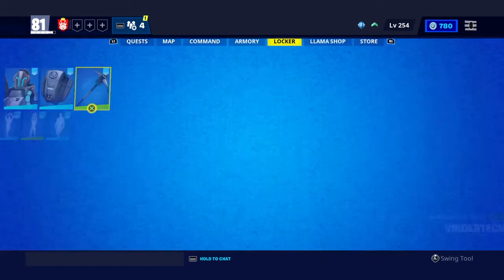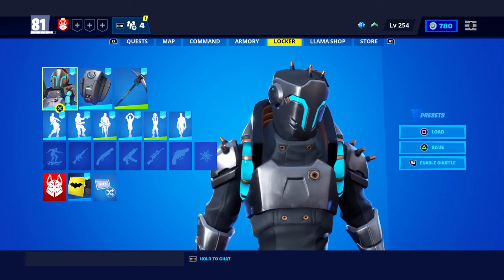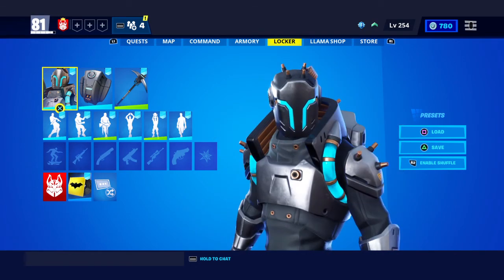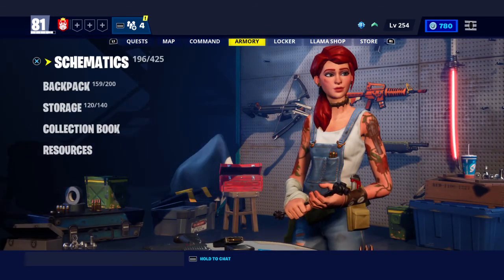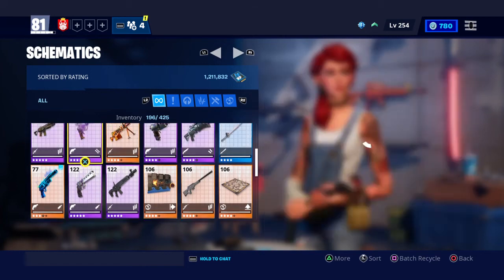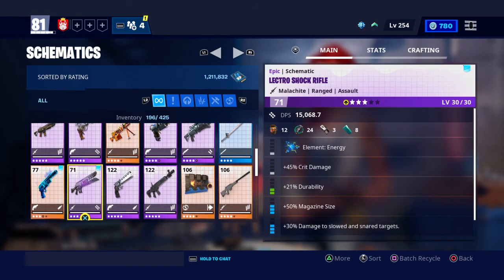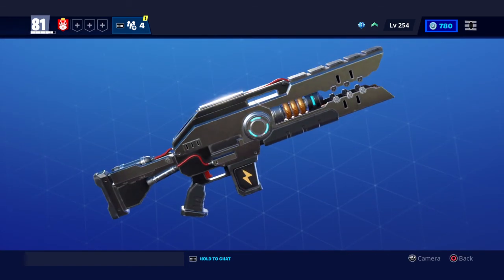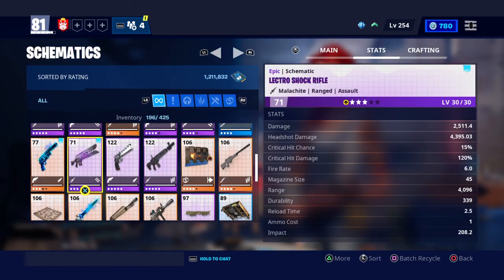That is the Powerhouse Bundle review. It should be available in your shop now — only sixteen dollars, definitely worth the purchase. The skin is really cool and the style of the weapon is very fun to play with. I really recommend you guys go check it out. If another pack comes out, I will instantly do a review about it — until then, I'll see you guys in the next video, see you later.